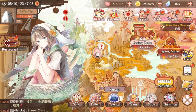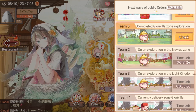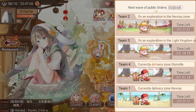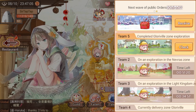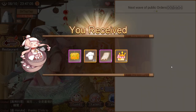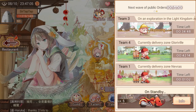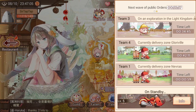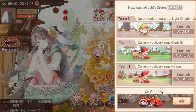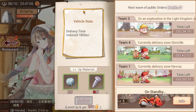I'm SirTapTap and what are these orders all about? The delivery orders menu is something that was initially a little confusing to me. We actually just got our delivery finished here, so let's get our award. Pretty early on you unlock one of these bikes and you can pay gold to unlock up to three bikes.